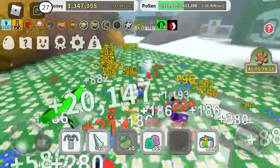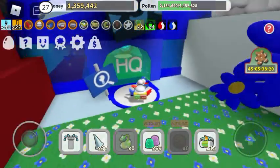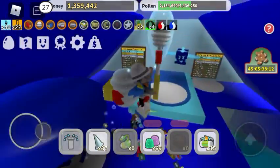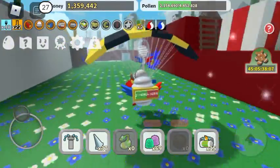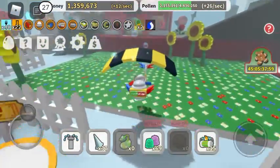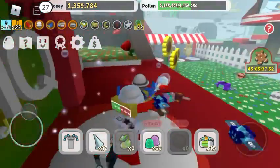I also recommend using these field boosters — the Blue HQ one. Here's the location: you come upstairs and the Blue HQ will be right there. Same with Red HQ — if you go to the Red HQ, the location is just right here, you'll see it when you walk in.